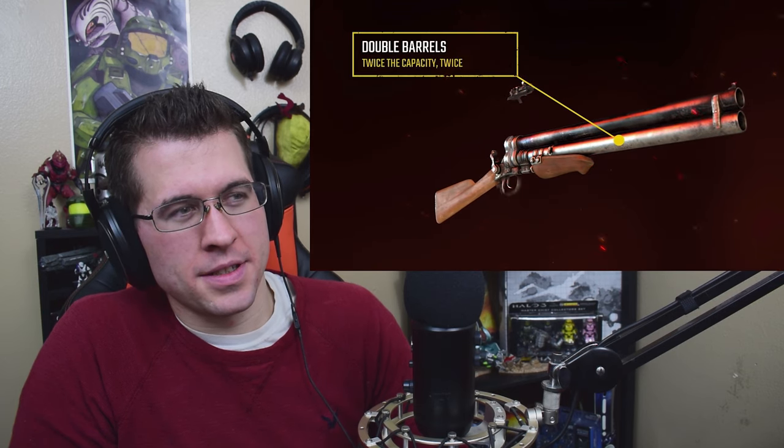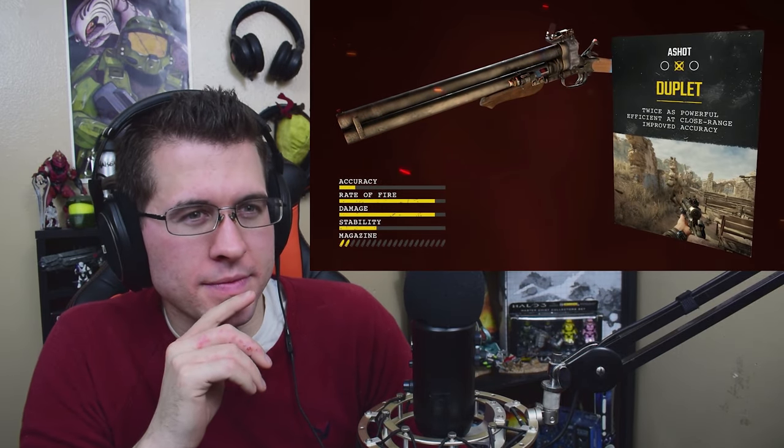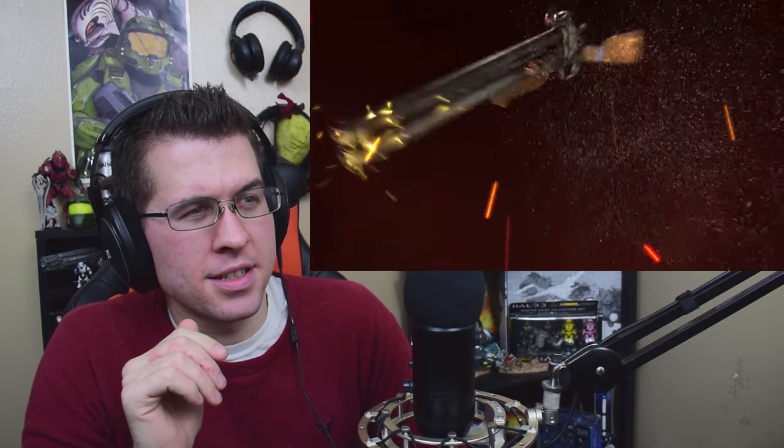Add another barrel to the Ashot and you have the Duplet, allowing an extra shot to be fired successively, providing twice the capacity for damage. With formidable close-range stopping power, it's the ideal weapon when dispatching Watchmen or Nosales.